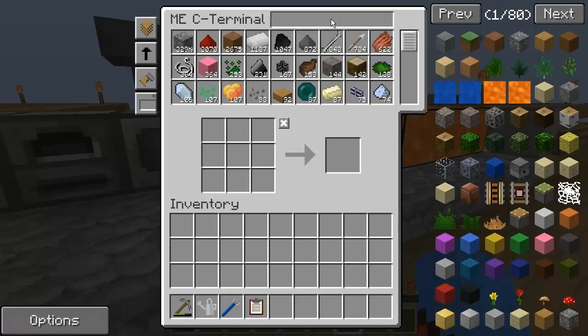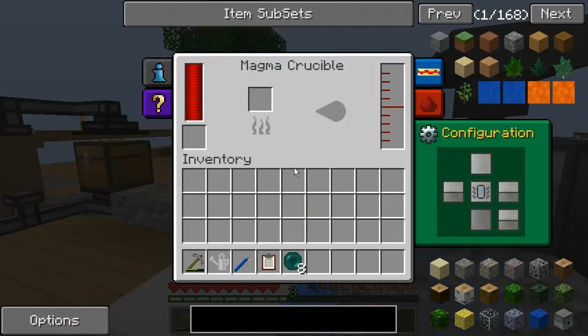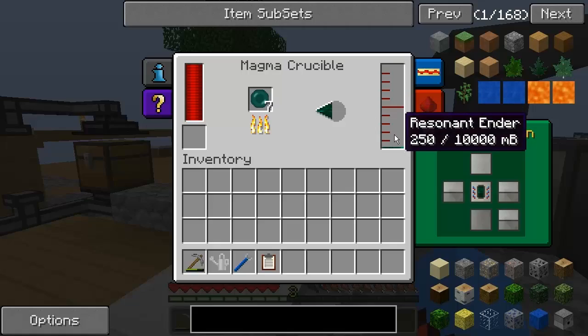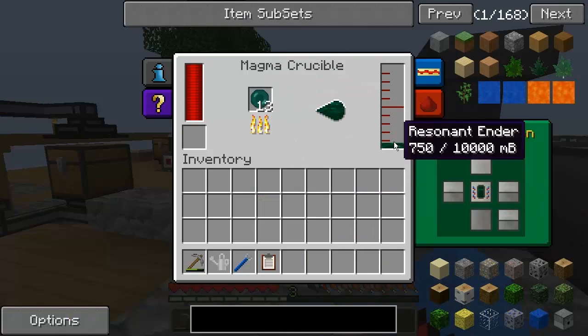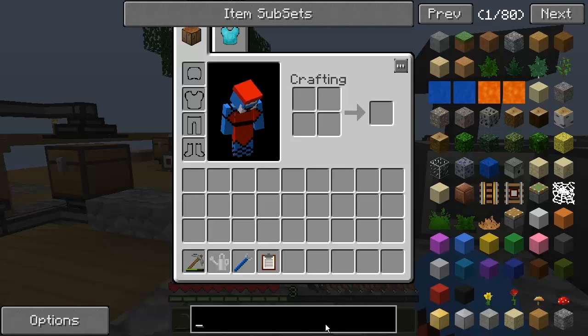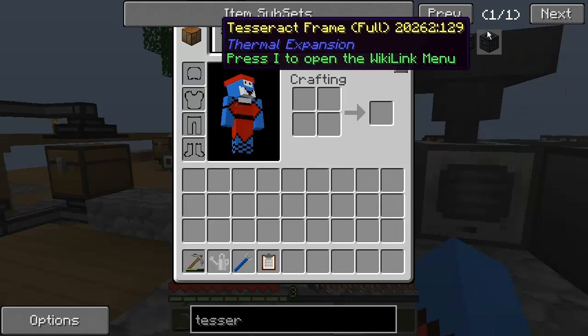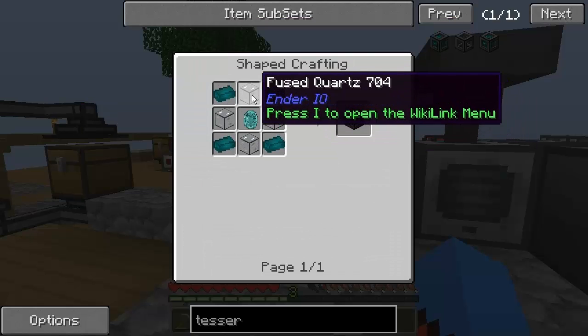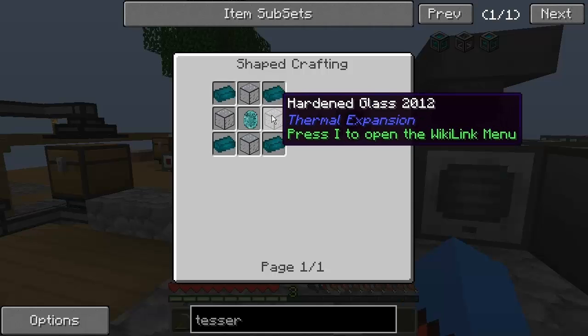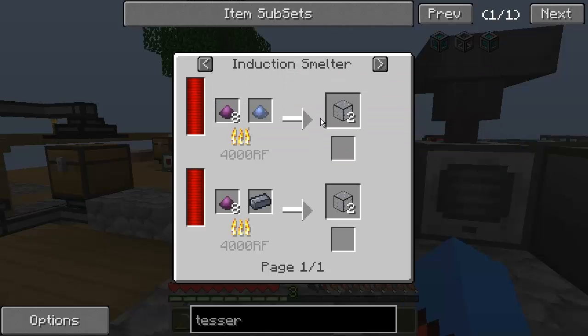Enderpearls is what we're going to need. I'm going to want about 16 enderpearls. I'm going to want what's called enderium ingots. I'm going to need to smelt up these enderpearls into resonant ender, as you can see on the side there. I'm going to need an empty frame at the moment, and I'm also going to want fused quartz or hardened glass from Thermal Expansion. I have the stuff to be able to do both the fused quartz and the hardened glass.